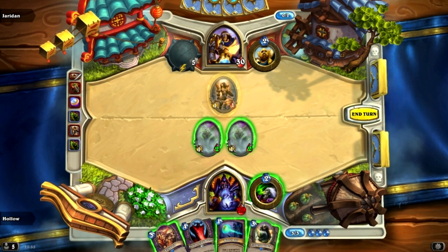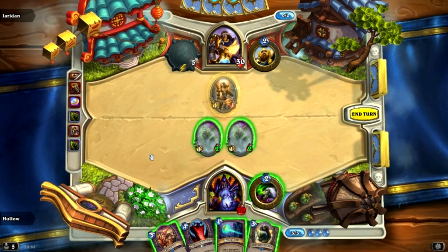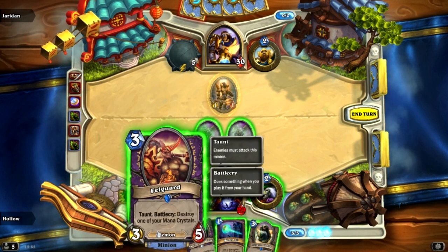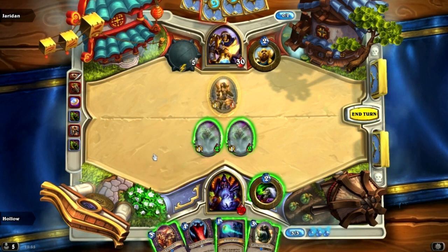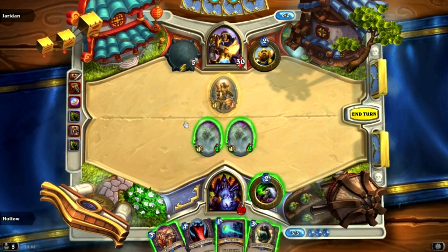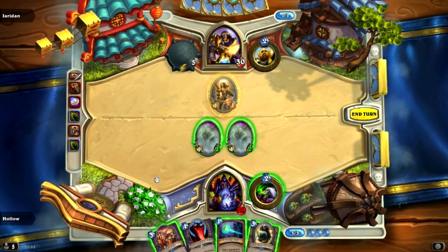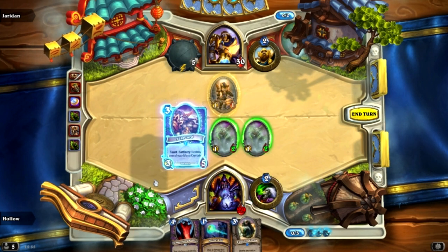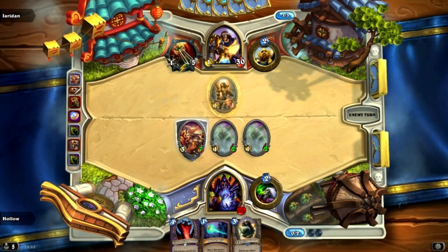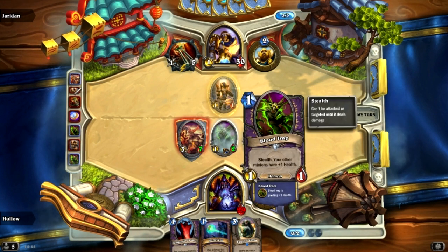I have a couple of choices here — another card, or I could just Felguard. Right now he doesn't actually have all that much to answer it with. He needs 4 mana for a Consecrate or Hammer of Wrath. It's also a 3-7 because of the 2 Blood Imps. Turn 3 — a 3-7. Jesus. This is why Blood Imps are just insane, you get so much value out of your cards.